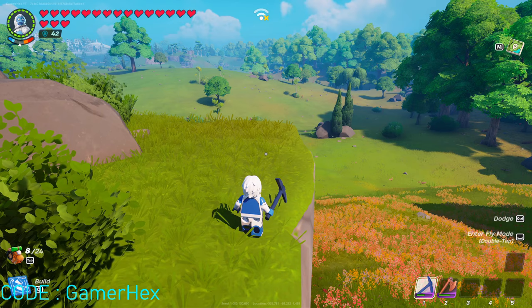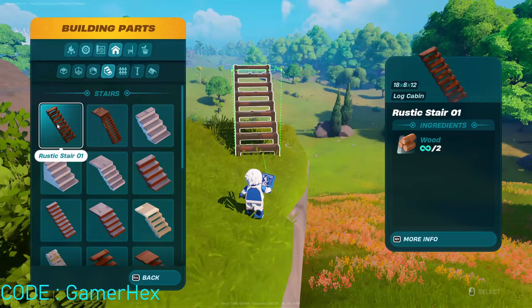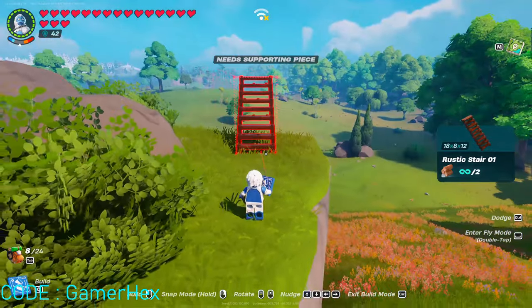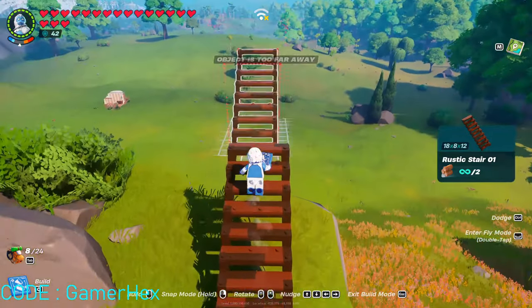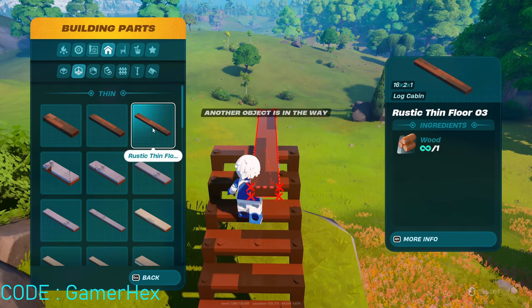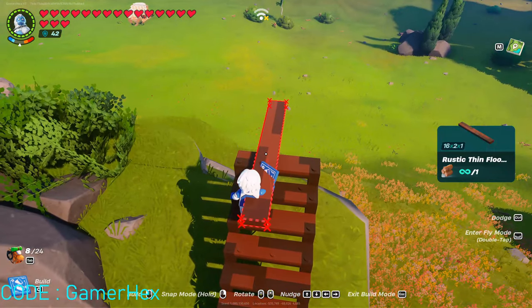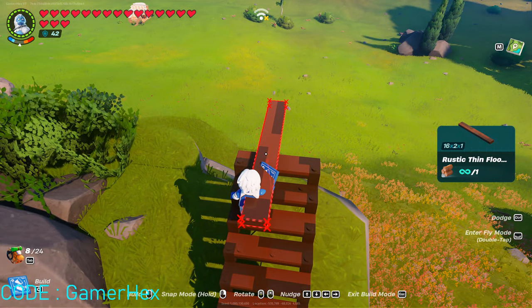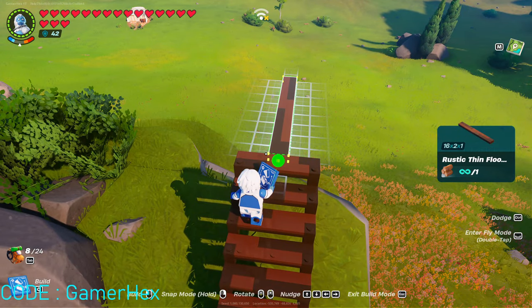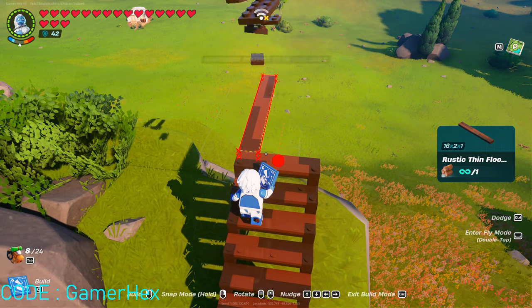Now let's start directly on how to build your train. Simply, you'll get a ramp or stairs like this. Of course you need to be facing the same direction as your village, so make sure you are at the correct position. Then go to floors and choose the Rustic Fence — this is the tallest one. Once you're building, hold right-click to activate snap mode. Then go left with your keyboard to make sure it's directly at the end.